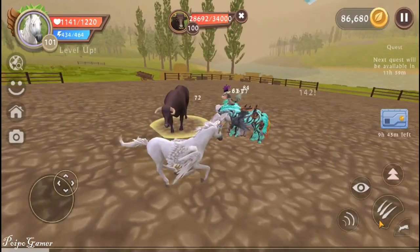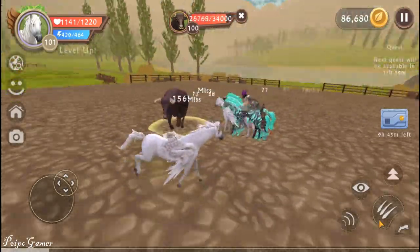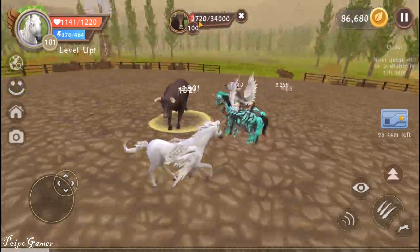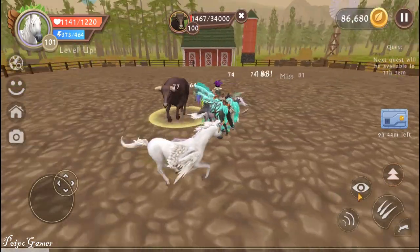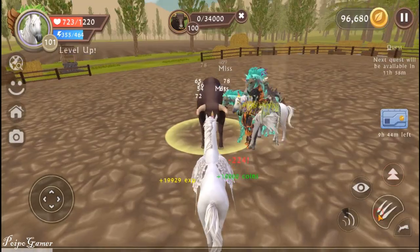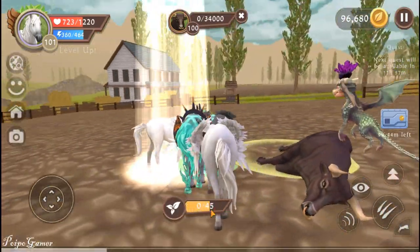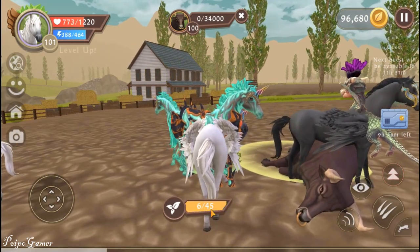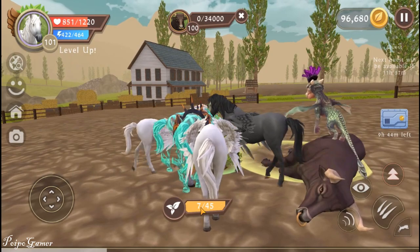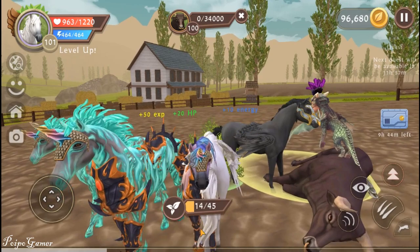But it still takes some time - maybe one minute. I'm just going to go through. It was fast - 2,000 now. You can see it's really easy. I got 10,000 coins! That means we can open the chest again. You can see my coins - 96,000 coins. That's enough to open another chest.